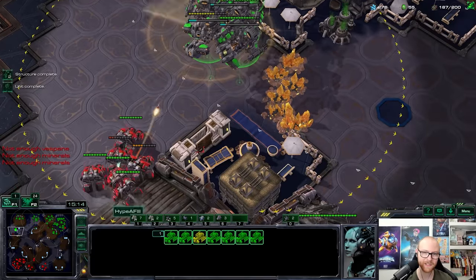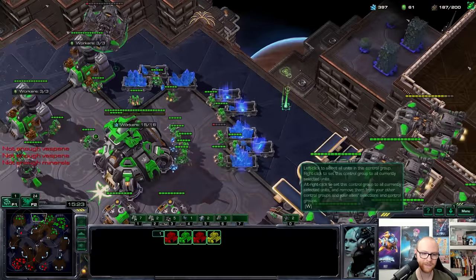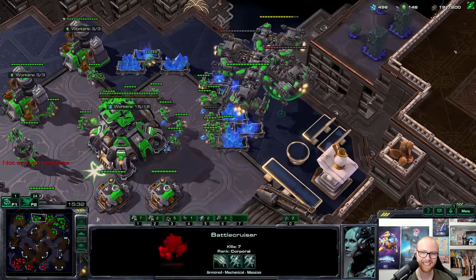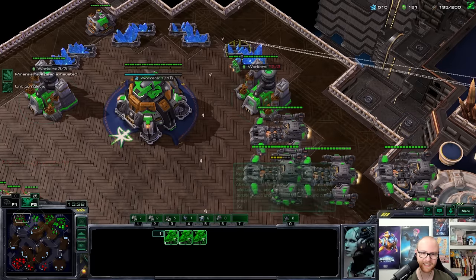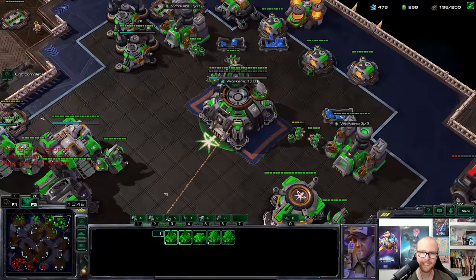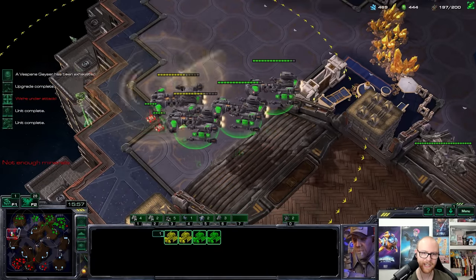Two more kills and we survived. Getting all the low HP battlecruisers healed. Burrowing widow mines. Need to get sensor towers up. He kills a widow mine. He can't kill that command center — needs to go for this one. Getting more star ports up as well. I don't have a scan right now — the most annoying thing about losing command centers is I can't scan where his RVs are. Bringing widow mines forward. He still has a lot of units — thors now!